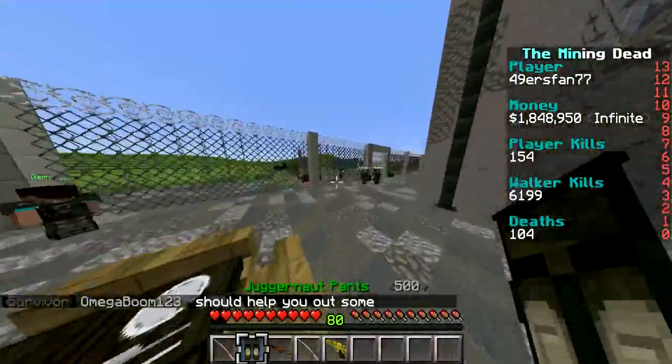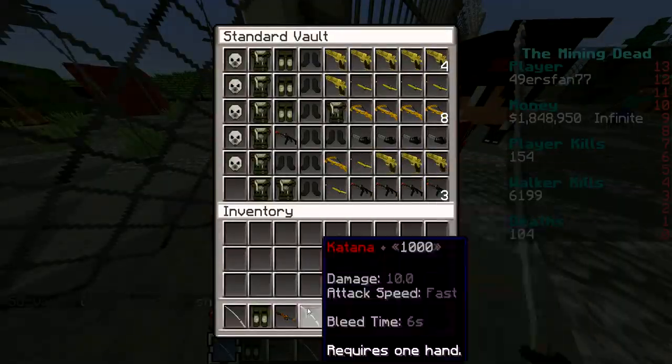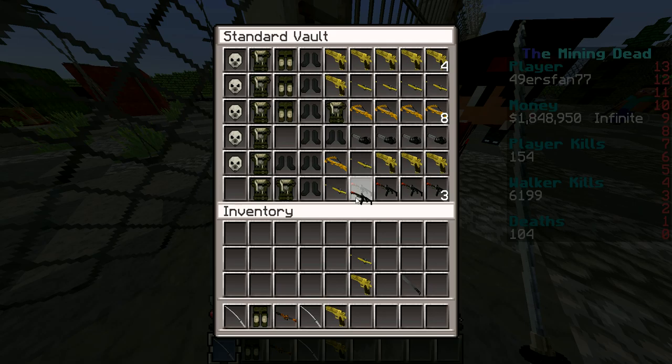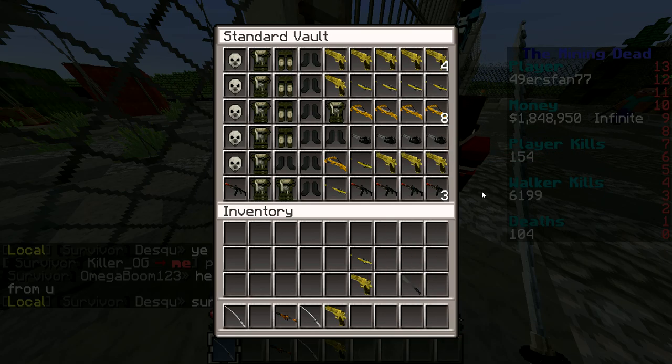The Juggernaut pants are definitely the most valuable thing I got. As you guys can see, I'm going to show you how my little outpost looks. I'll put you here. And so now I have my fourth set of full Juggernaut stuff.